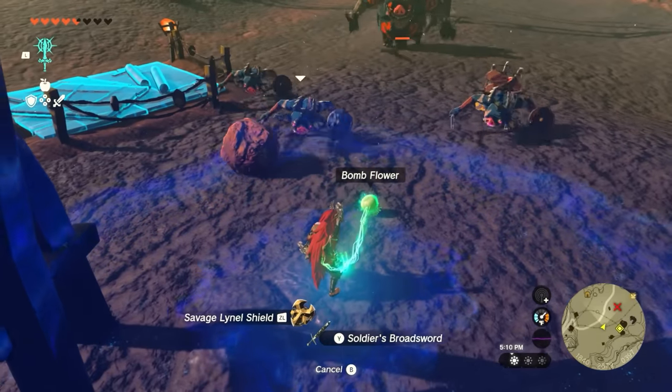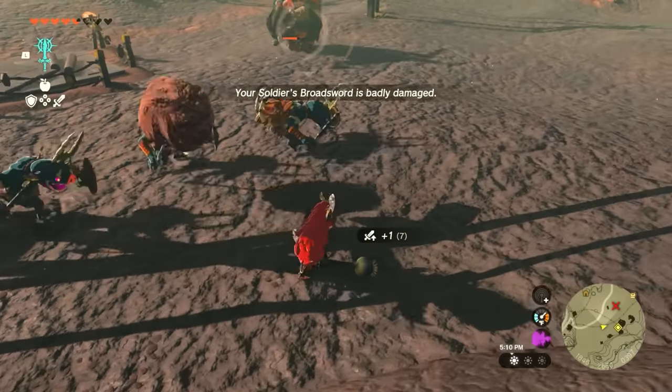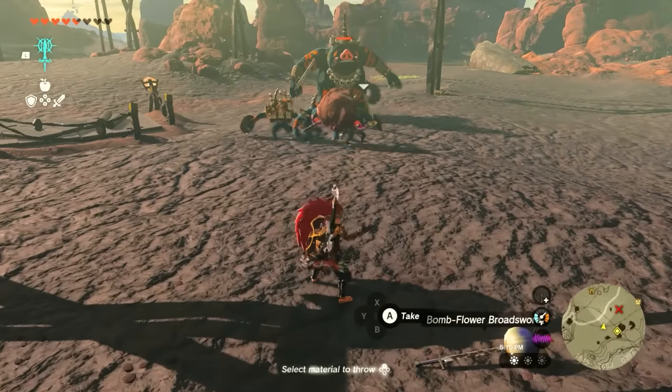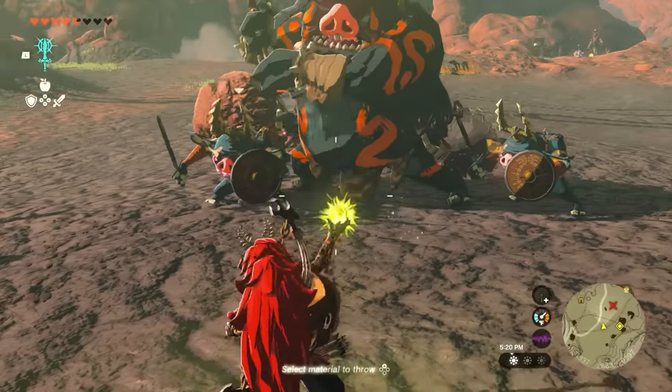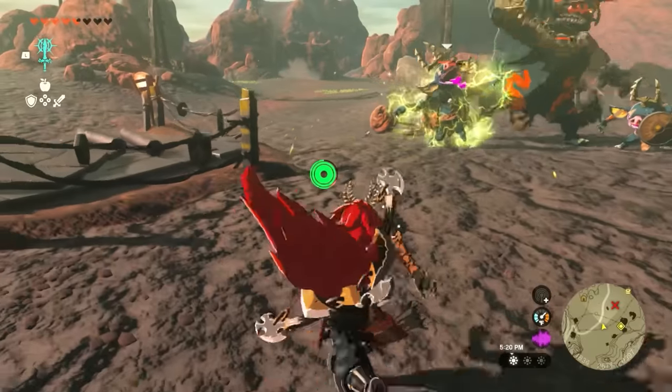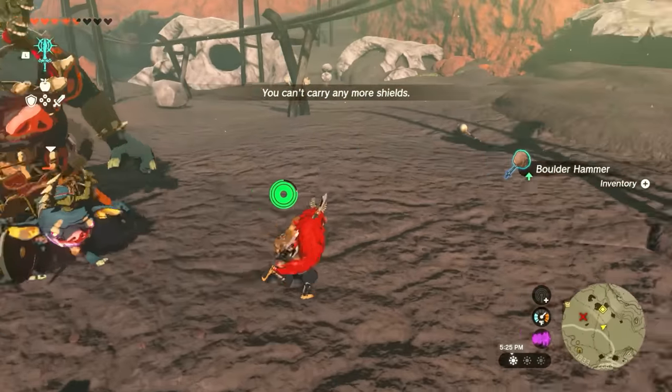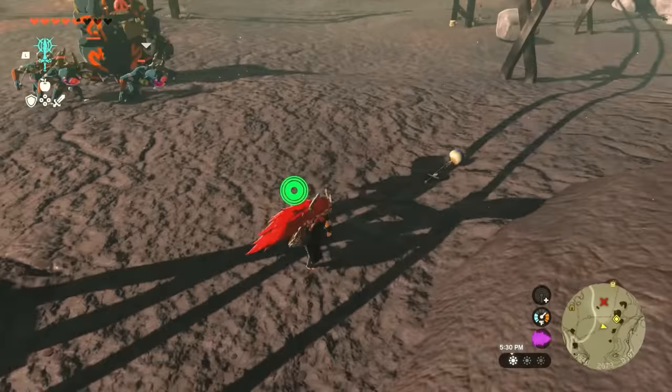Here's something fun. Bokoblins actually pick up your weapons if you take their weapons. So I have a bomb sword — I'm going to drop this on the ground and then throw some shock fruit in order to have the enemies drop their weapons. Grab their weapons, and now they can pick that up and they're going to be forced to pick up the bomb sword.